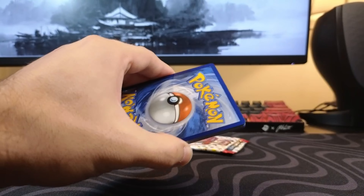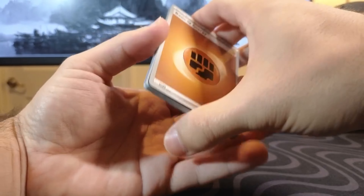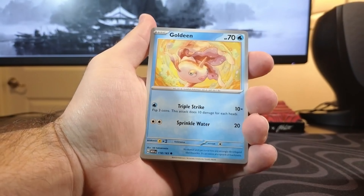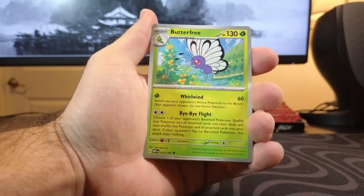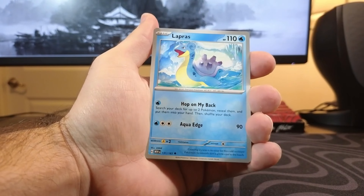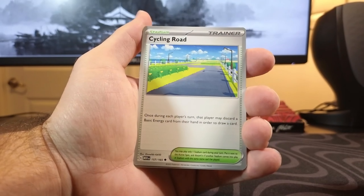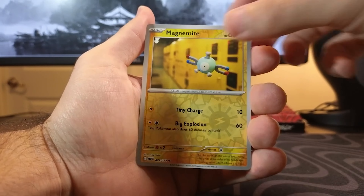Code card. One to the front. And we have another ground slash fighting energy. Almost the same lineup, it looks like. This is crazy the amount of duplicates we're getting. That one's new — Lapras. Very cool artwork on that guy. Magnemite Reverse Hollow.